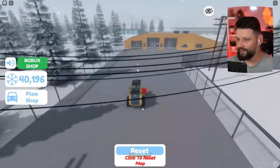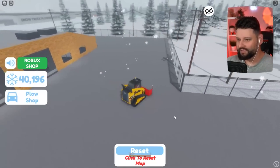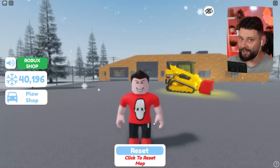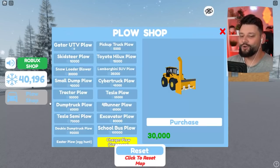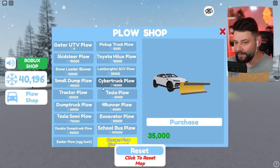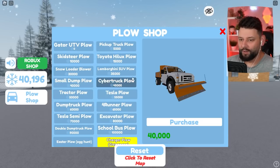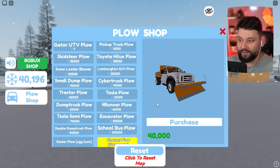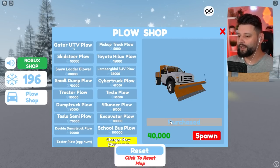I think this is somebody else's depot but there is zero snow here. With this, I think we should get a new vehicle. I like this vehicle but let's get a new one that doesn't flash. There's a snow loader blower which sucks it all up and blows it out the top - kind of crazy. I could get the Lamborghini one, or I could buy the small dump plow. I'll buy the small dump plow because it's the most expensive one I can afford, which means it's the most snow we can push.